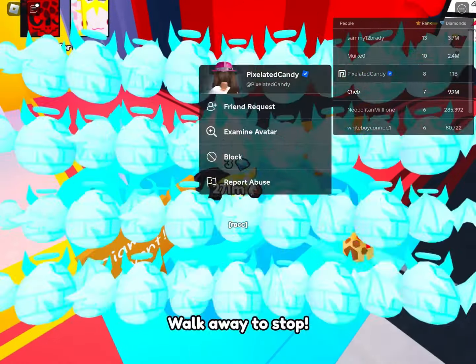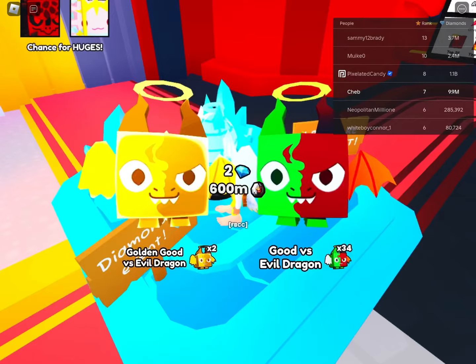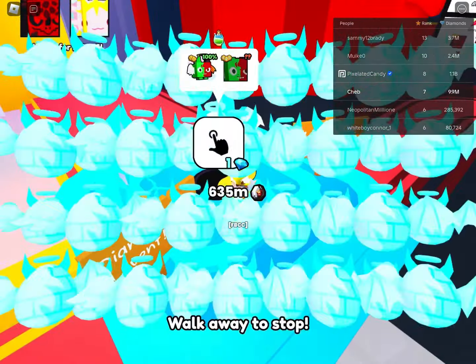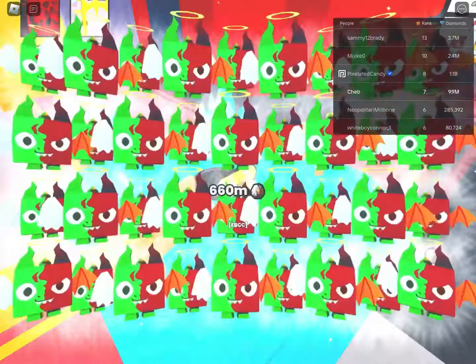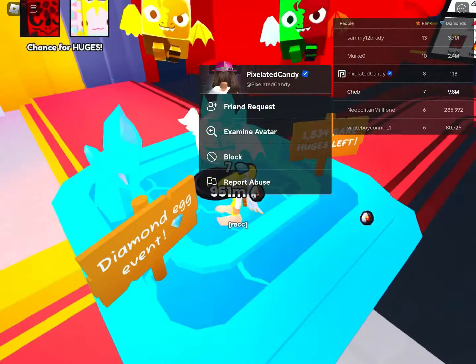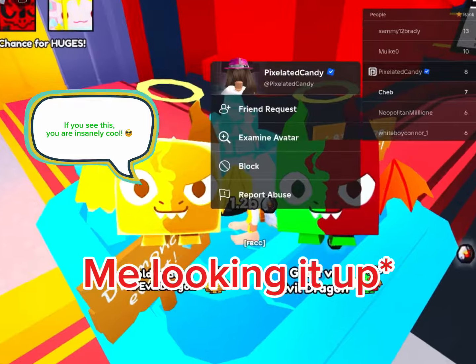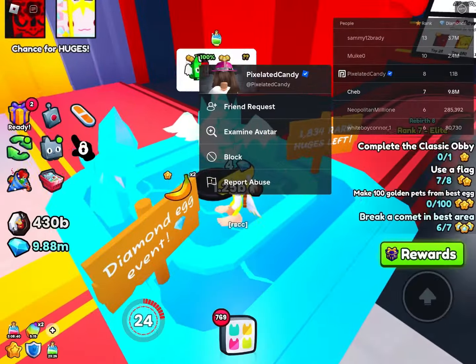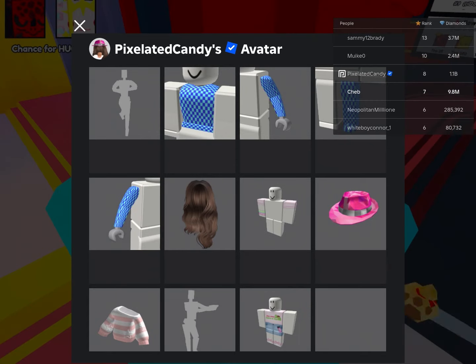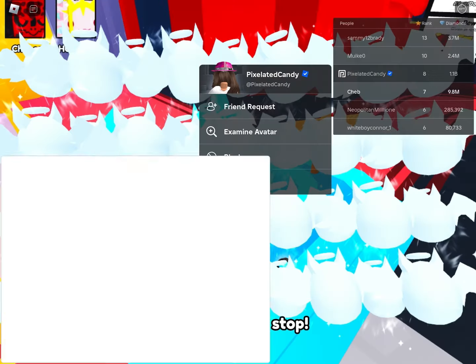Oh my gosh, Pixelated Candy's in my game. Isn't she like a game developer? She's verified, so I'm not positive if she's a game developer — I think she might be. Let me just look it up real quick, because I feel like there's been drama about Pixelated Candy in the past, but I just think it's cool that there's a verified person in my game. According to Google, Pixelated Candy is a game developer — but then again, that's according to Wikipedia. I just think that's pretty cool.